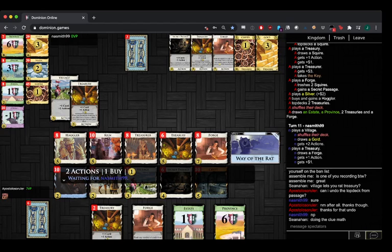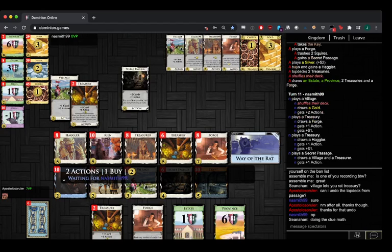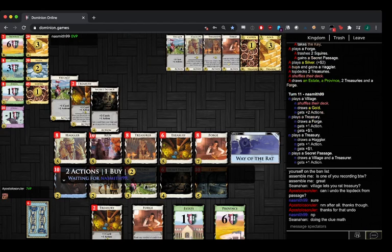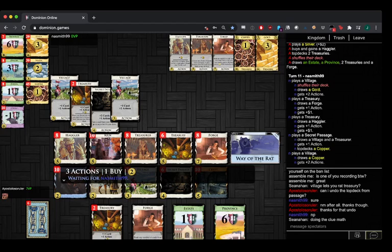He can probably hit 8 this turn. If he does, does he Province or not? I think you have to Province. Yeah, that seems right. He has Haggler too to pick up another of whatever he wants. That deck looks kind of good from Naismith now — very clean.